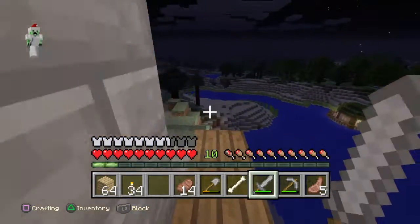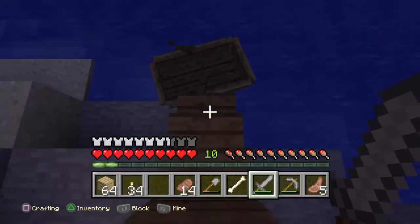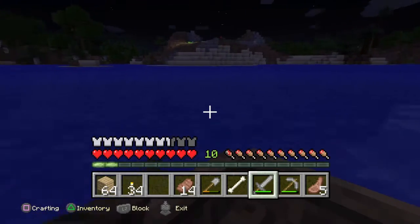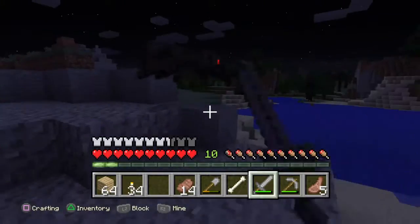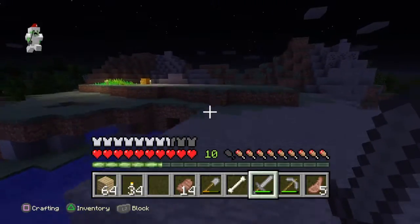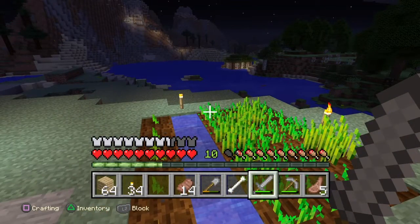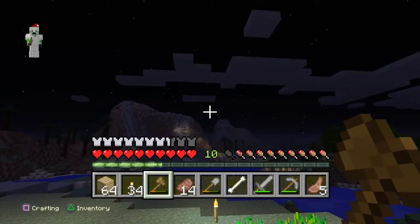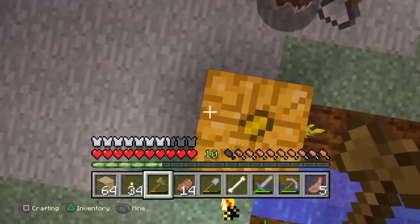Oh, Charlie the pumpkin grew! You wanna come see him? I might actually literally come and see him. I saw him from the top of the mountain. I'm gonna do the proper celebration. Here he is - ladies and gentlemen, the pumpkin. Charlie. Probably eat him, make him into a pumpkin pie. I'm gonna chop him down with my special axe. That's a wooden axe - it's enchanted. Really? No. Why would I just enchant a freaking wooden axe?